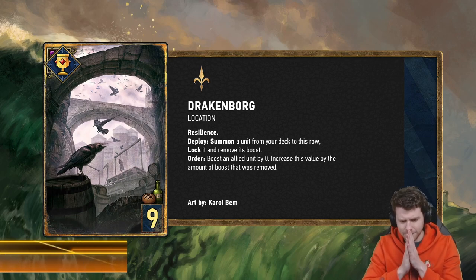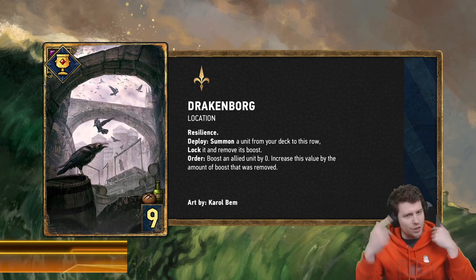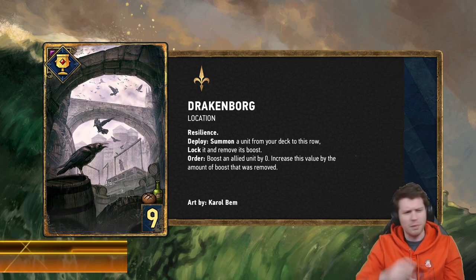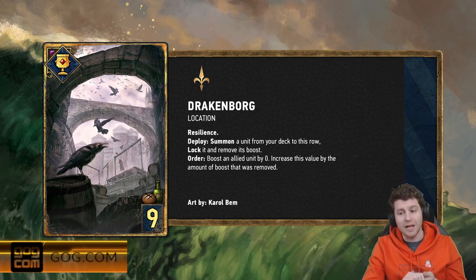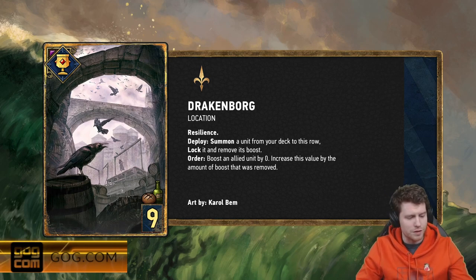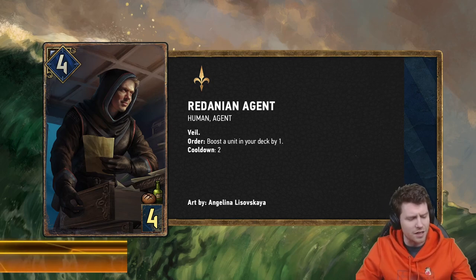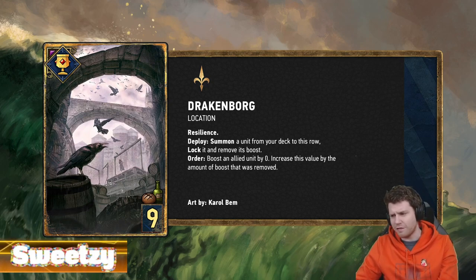The Order ability is: boost an allied unit by zero, and increase the value by the amount of boost that was removed. So you can boost something up super tall. You need to generate a boost, but it boosts randomly. All the good offerings boost, and the cards we've just seen — the Redanian Agent, Dandelion, things like that — they will all do that. You can probably get quite a bit of buff value and then pull that out.